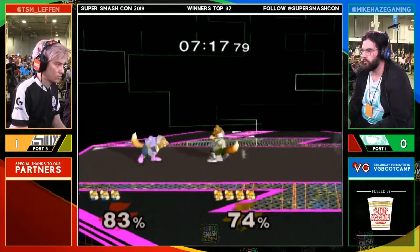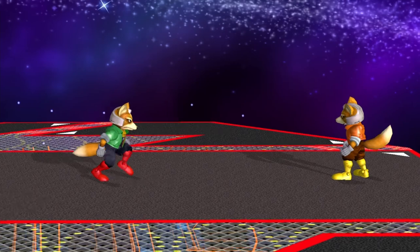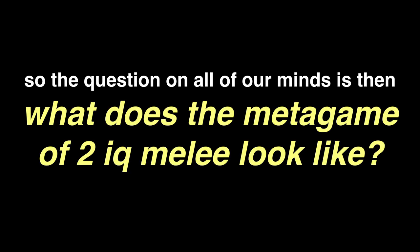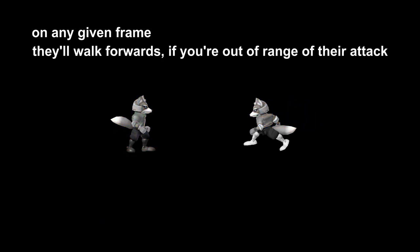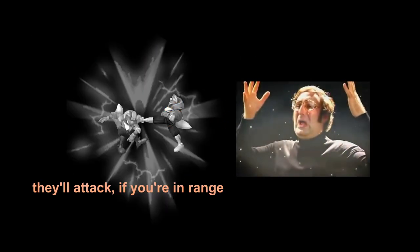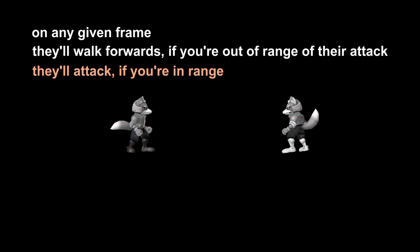For players who struggled with Melee's original Punish game, it is completely non-existent in this version. If a player gets hit by an attack, they get sent to the Shadow Realm, never to be heard from again. So the question is: what does the metagame of 2IQ Melee look like? Let's start from the most naive strategy we can think of. Say you're playing against your little sibling, who has come up with this galaxy brain flowchart: on any given frame, they'll walk forwards if you're out of range, and attack if you're in range. How do we beat this?